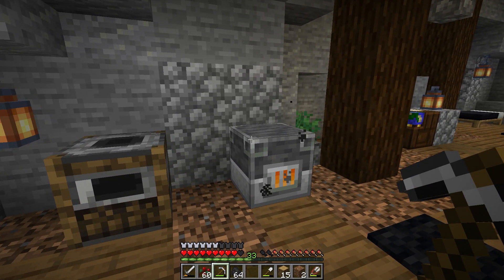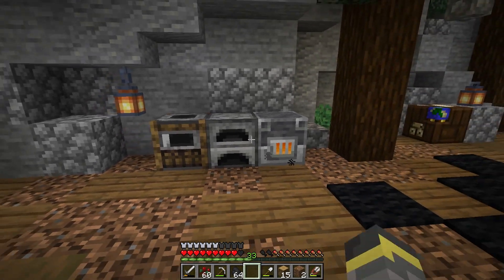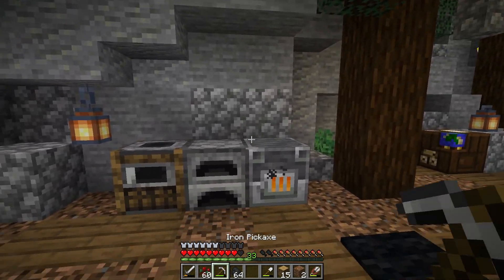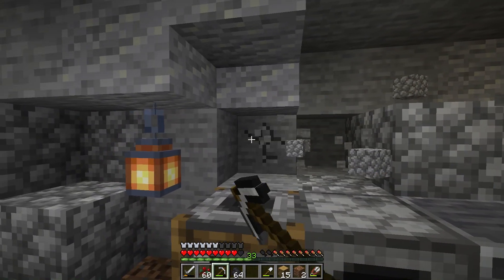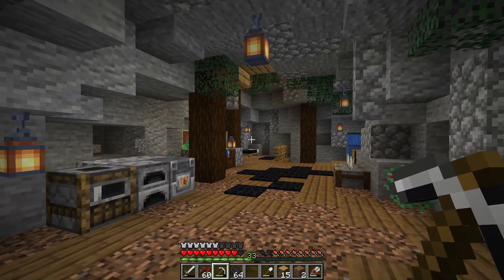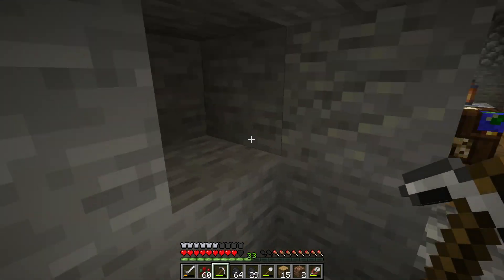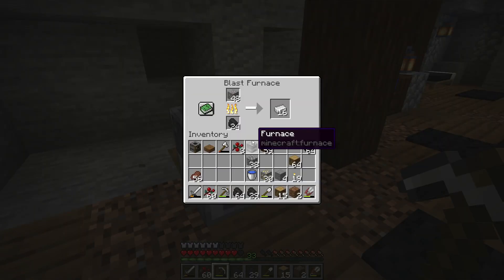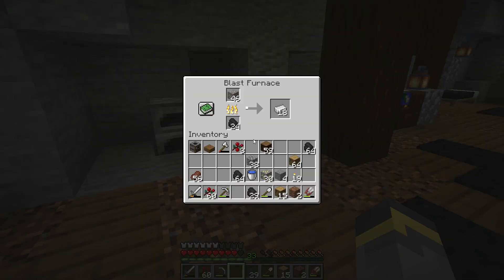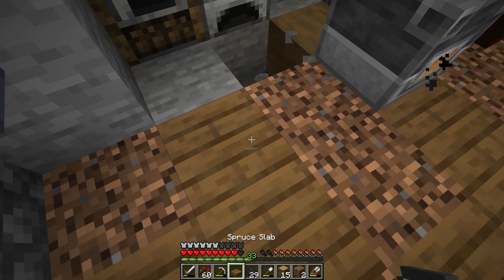That's pretty much the blast furnace — these two blocks are basically just furnace upgrades. I think we should put a plain furnace in the middle and push this wall back to make a little indent area so all three furnaces are visible. I have a stack of ores I need to smelt, big time. The blast furnace does iron and gold — I'm not sure if it really does anything else.